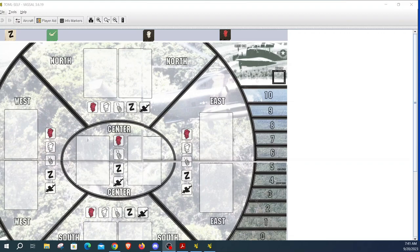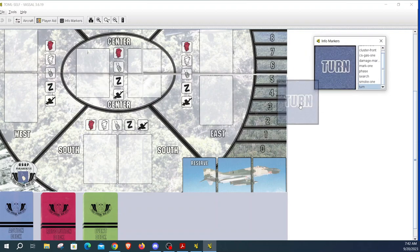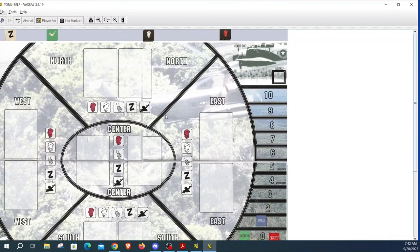We've got the map right now and we need to set up our game. The first thing we'll do is get our info markers out, get our turn marker onto one, the search marker onto zero, and the abort marker onto zero as well. This is a homemade Vassal module that I made — it's not very good, but Hollenspiel is making a Vassal module apparently, and I'm sure it'll be much better than this.